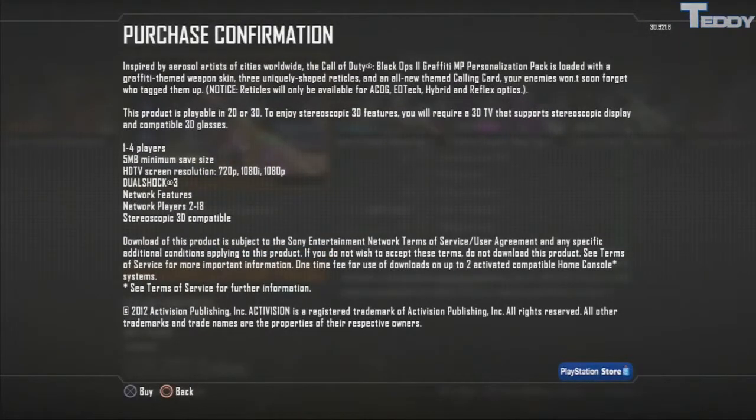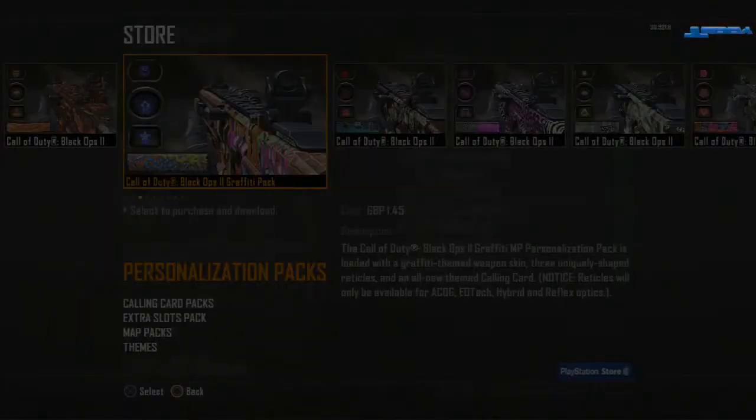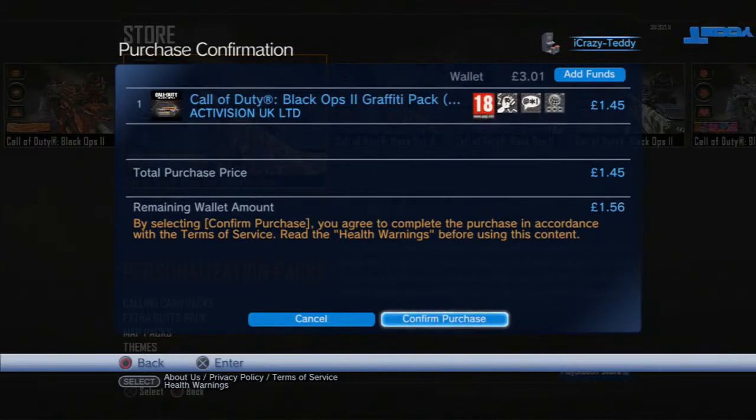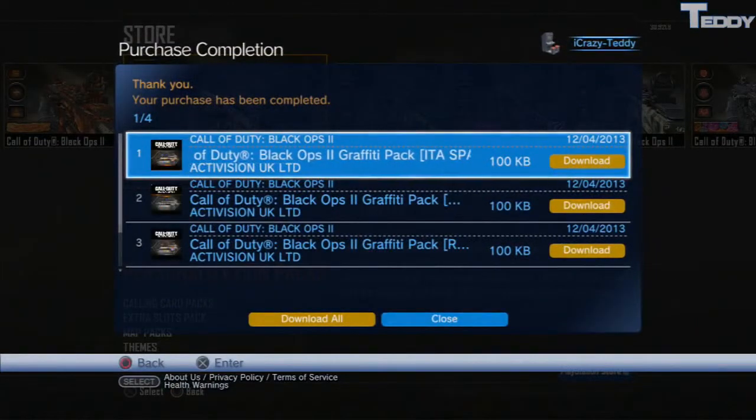Just click on the camo that you want. To do this you must have already had some PSN funds added into your wallet. If you don't know how to do that, I made a really simple tutorial on how to do that via PayPal — it's really easy. There will be a link in the description and an annotation on screen. Once you've done that, just click on Confirm Purchase.